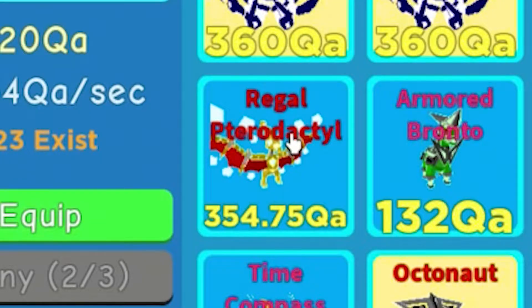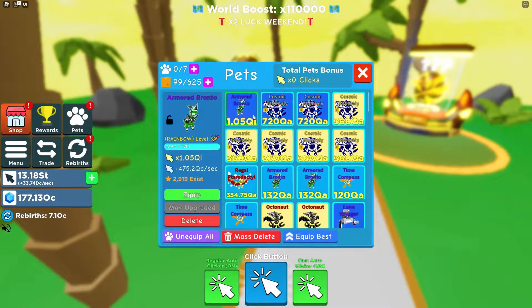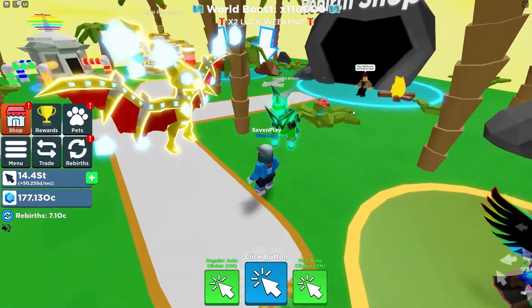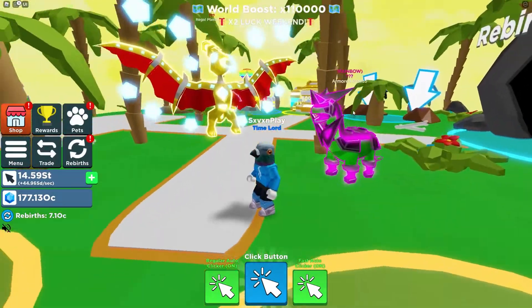Okay, where is it at? It's 354 leveled out as basic. So that's not gold, that's not rainbow or anything like that, but that's still really good though. And look at that one — the armored rainbow, 1.05QI. There's the armored Bronto which is in rainbow, and then we've got the Pterodactyl as the brand new one for the update.